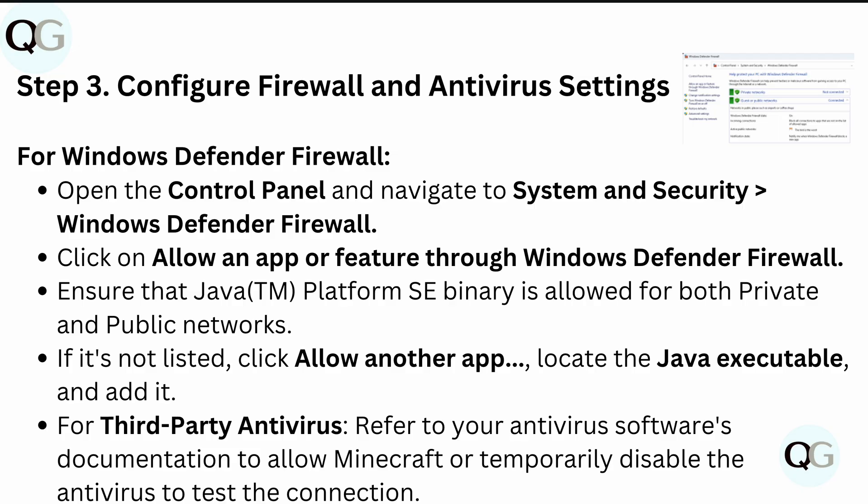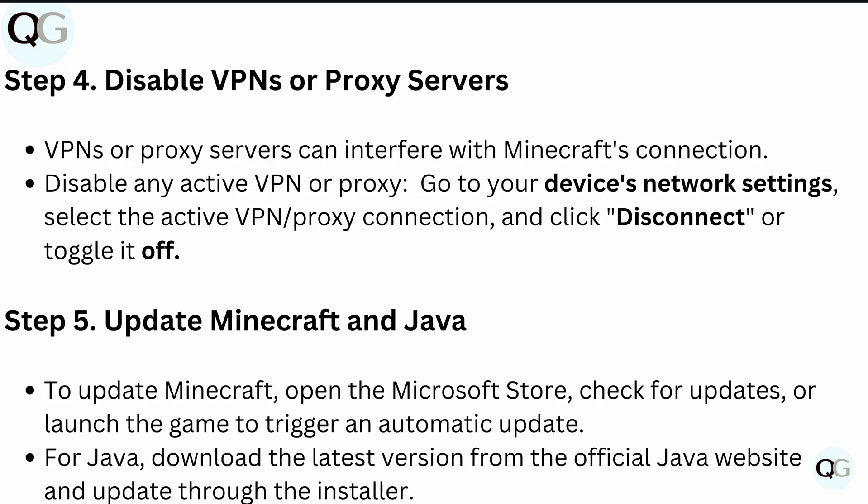For third-party antivirus software, refer to your antivirus documentation to allow Minecraft, or temporarily disable the antivirus to test the connection.